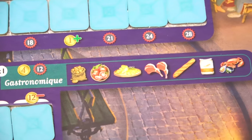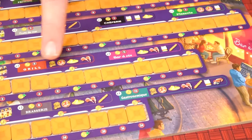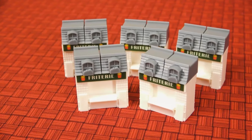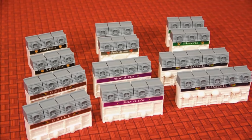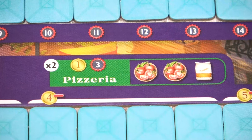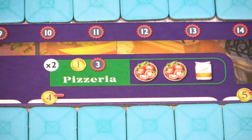To open a restaurant, the player must turn in ingredients. There are eight different kinds of restaurants in the game, and they all require different ingredients to be built. There are also limited numbers of each eatery that can be built in the game. There are five friteries, only two pizzerias, fruits de mer, creperies, grills, barava, and brasseries, and only one gastronomique. Each restaurant is shown on the player board and will denote which ingredients they require to be opened.